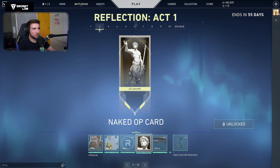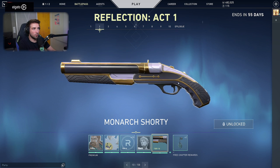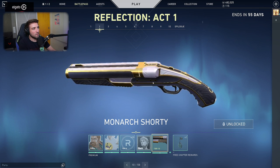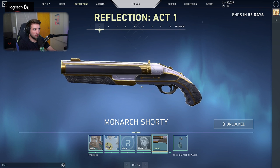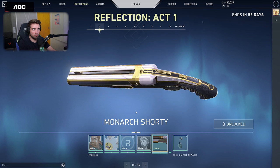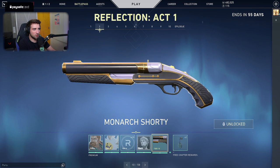Then we have the Naked Operator — it's almost like David, but not exactly. Then we have the Shorty Monarch, Monarch because of Kingdom, I guess. It's like a combination of Ruin and Prime 2.0 — very neat, very minimalistic, but with little changes in the shapes as well. It looks awesome, actually. It's a very high effort skin for a Battle Pass skin. I'm very happy to see that.